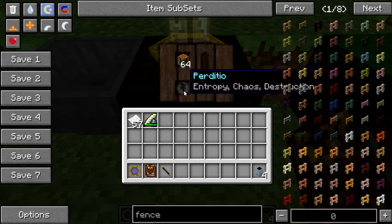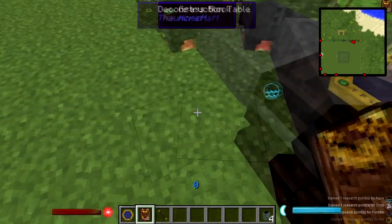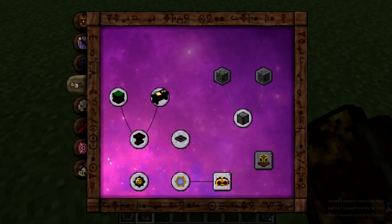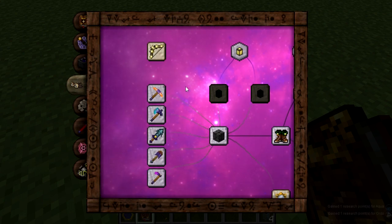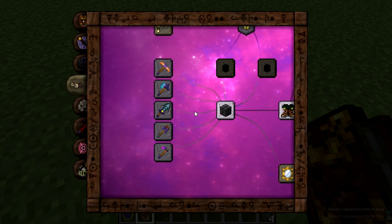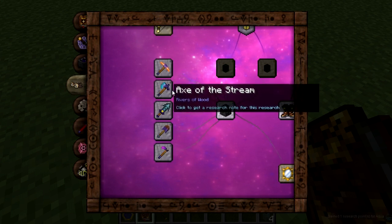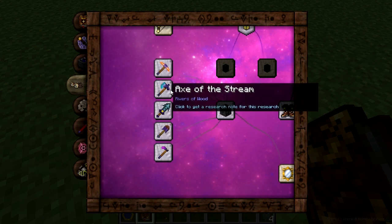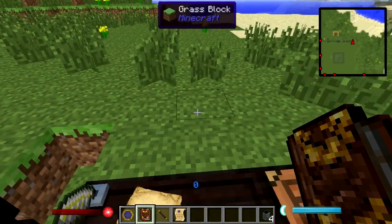Hello guys and welcome to my channel, my name is Fenix and today we are looking at Thaumcraft. In this episode I'm going to lead you through some new exciting research. I think it's time we got some new tools really going to help us in the game, and I suggest that we start with the Axe of Stream. You just research it in the research table.